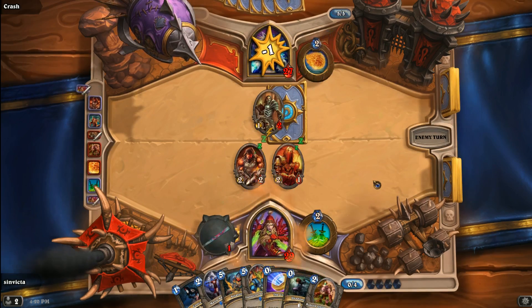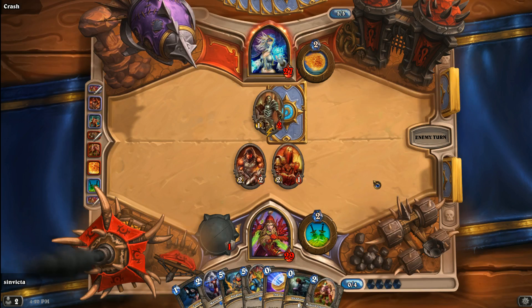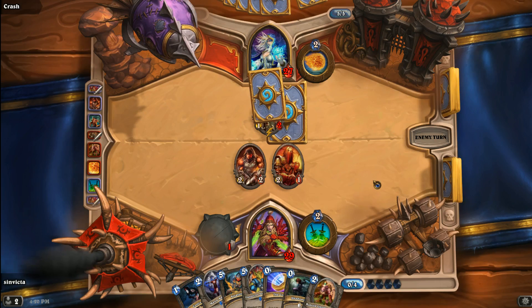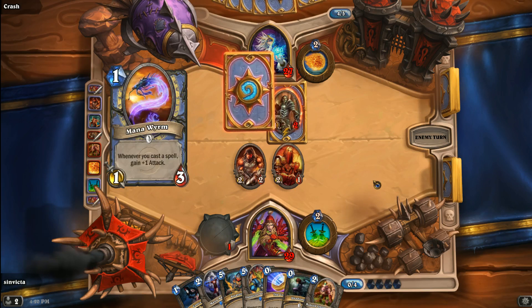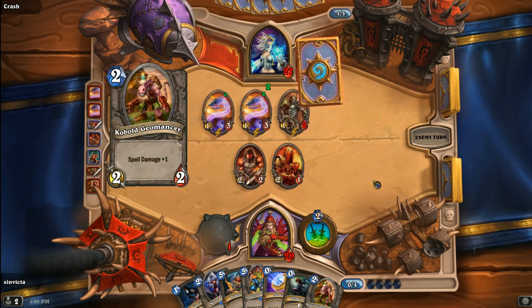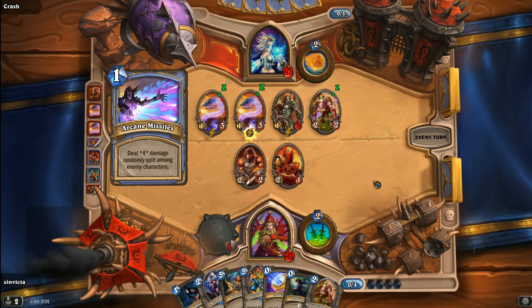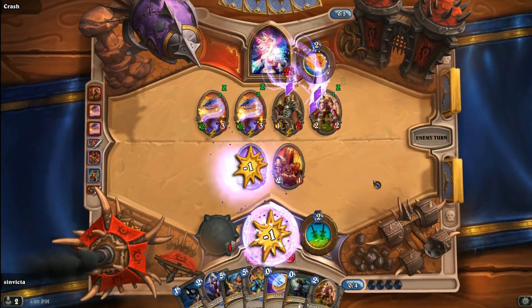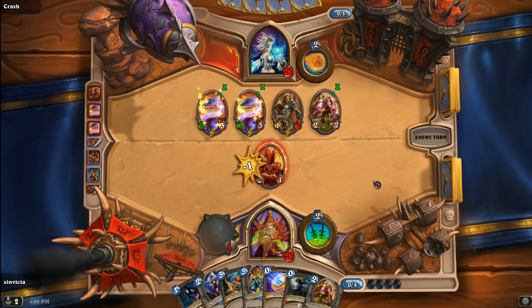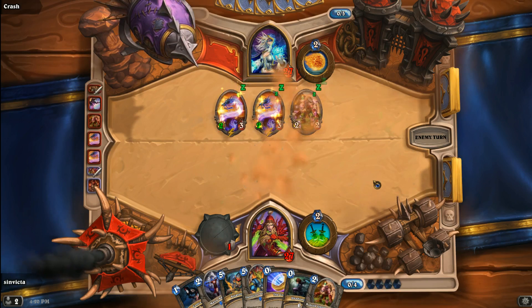I'll throw out the Defias Ringleader just to have some options and deal one damage to the Mage. If I had Deadly Poison I would just take out the Acolyte of Pain, but unfortunately I don't. The ace card is either the Mana Addict or the Questing Adventurer. Mana Worm comes out — he resummons the Geomancer again. He's going to Arcane Missile — that's four hits — taking out the Defias Ringleader and giving himself another card draw.